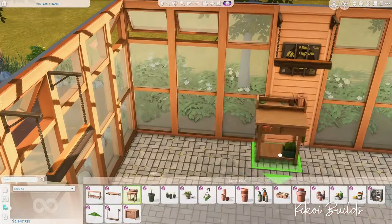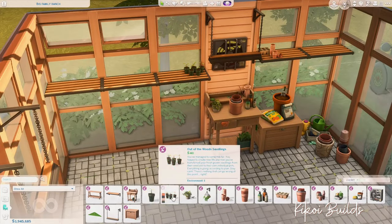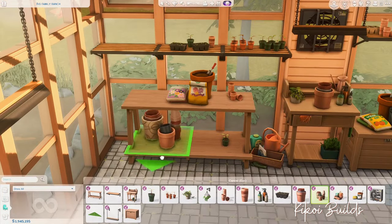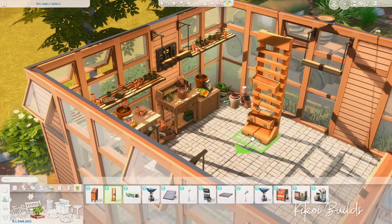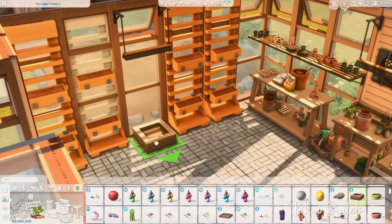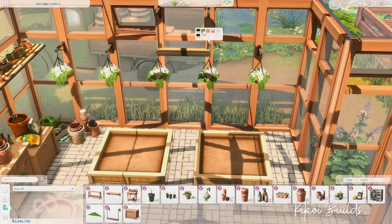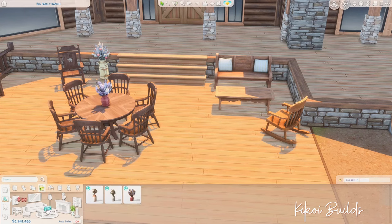I really love doing the exterior and especially landscaping — I love having a nice space where sims can evolve outside and do lots of outdoor activities. I love the outdoors in The Sims 4 and in real life as well. As mentioned earlier, the greenhouse is for cold days when crops can't grow in winter — you can still produce fruits inside the greenhouse and continue making your nectar.